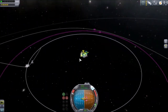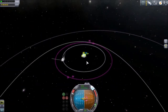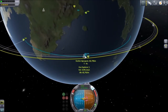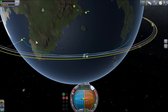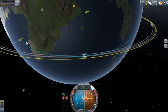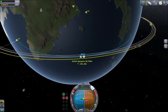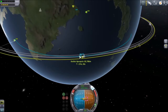I'm considering doing a gravity assist with the moon to get on the way to Duna or Eve — or actually both — but I'm not sure. For one, I'm not sure if it's necessary, and for a second, I'm not sure how to actually do it.